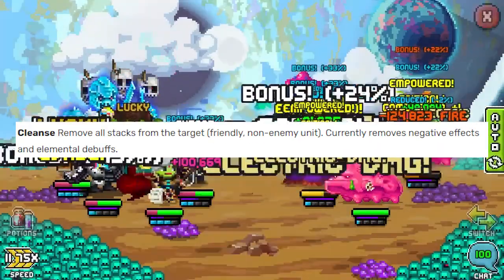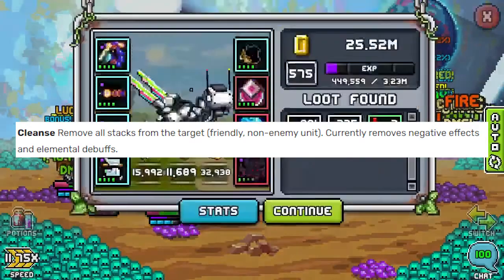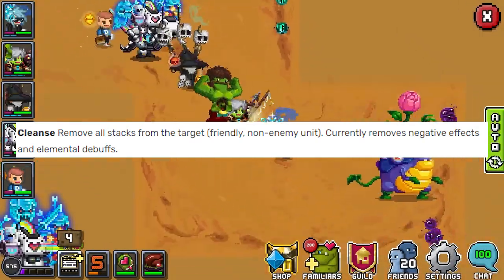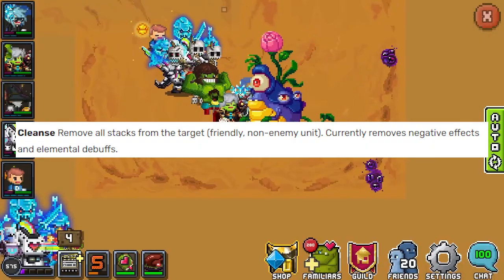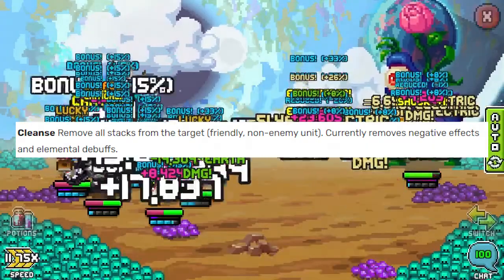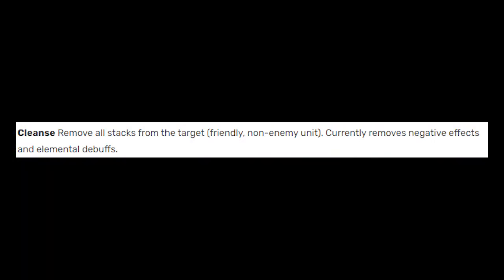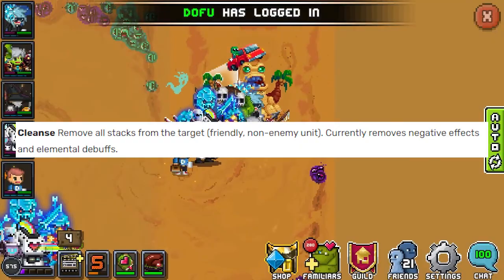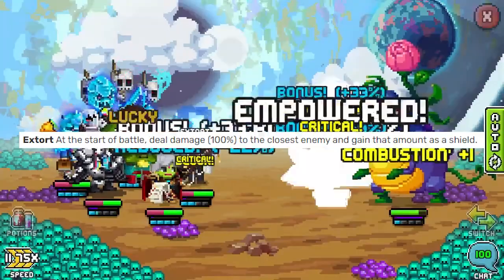Cleanse, which was paired with barrier in the Procuna set but is also its own standalone bonus, will remove all stacks from the target. It can remove any stacks of shock, combustion, bleed — any of those things we talked about previously in the DPS video. Cleanse can remove it and stop it in its tracks.